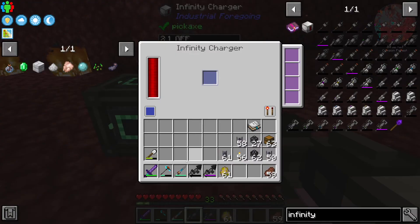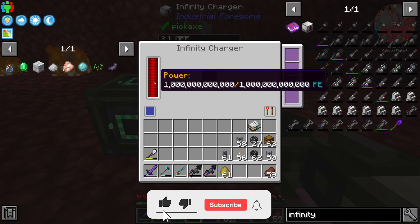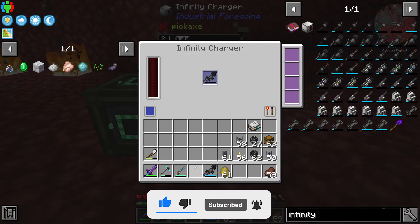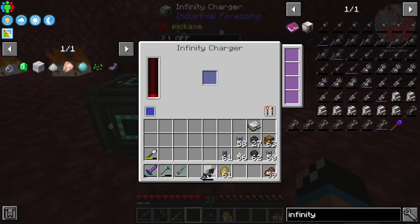You can charge up your infinity drill in the infinity charger. Please note that if you put your infinity drill in, the power is instantly transferred to your infinity drill.